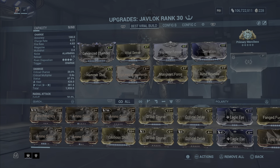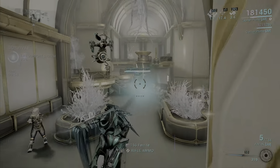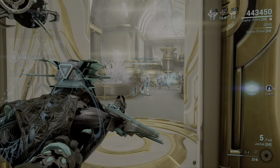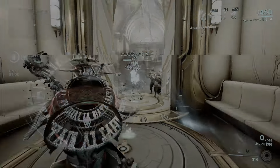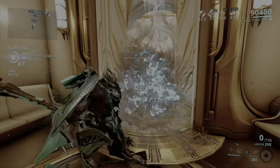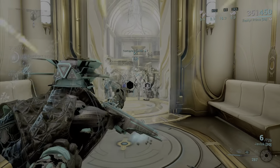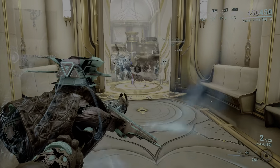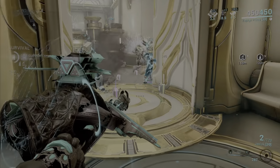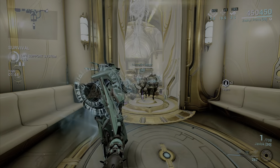Taking Javlock to the Steel Path is pretty decent. If you need Primed Rifle Mutation for extra ammo, throw it in the extra slot — but I don't think you'll really need it, because it's not dropping ammo that low, especially if you're using Primary Merciless, which already gives 100% ammo maximum.